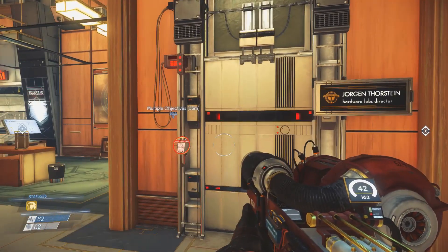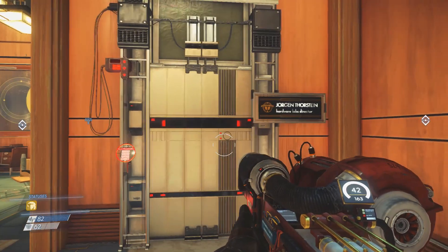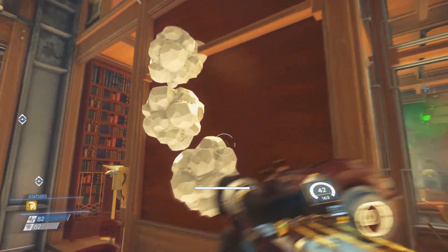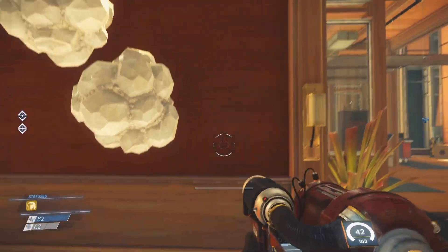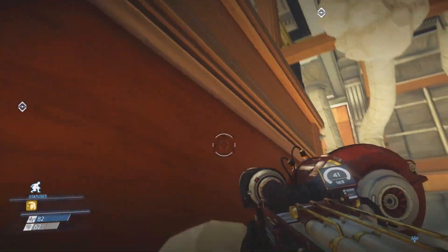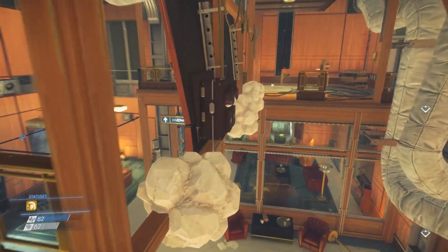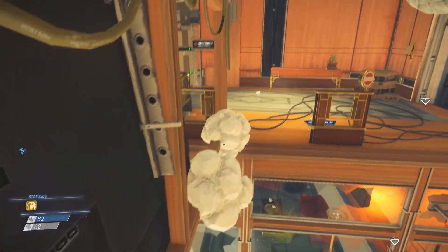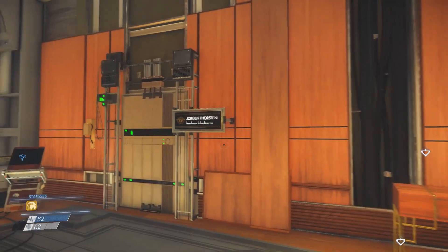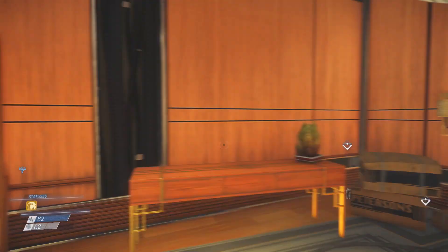Hi guys, I'm gonna show you how to get to Jorgen Torstein's laboratory. So what you have to do is you can go up here, shoot the Gou from your weapon and get up. Then you can just jump over here as well. You can get there from many possible passages, but I will show you this way.